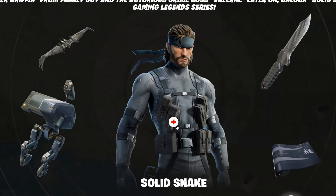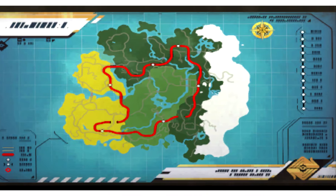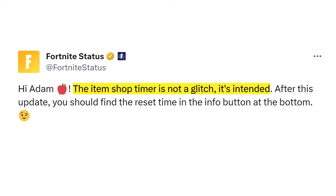With this new update, we might also finally receive the augments that have been in the files since the very beginning, and the map itself might also be getting an update, as the snow will be melting with the second part of the season. And just to let you know, Fortnite will be adding back the countdown timer in the item shop.